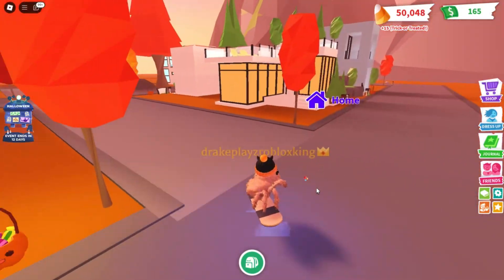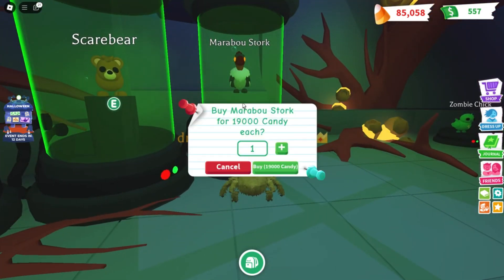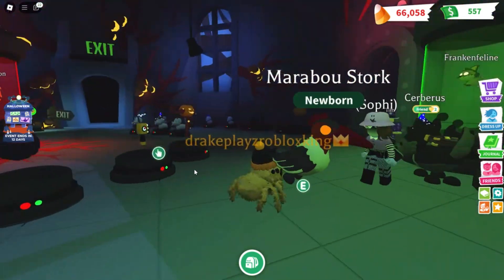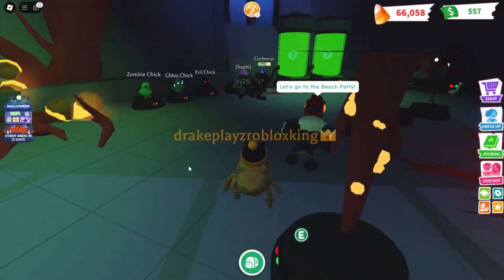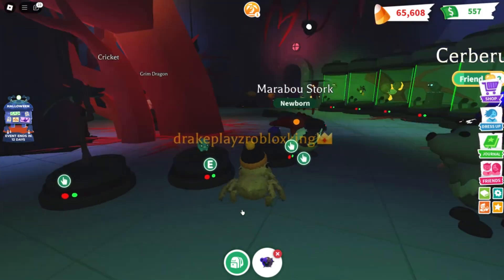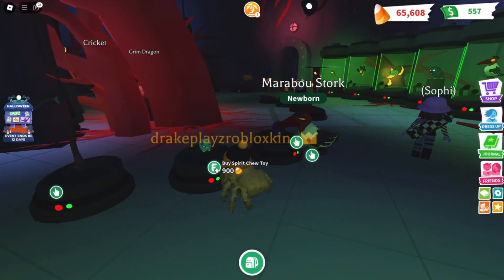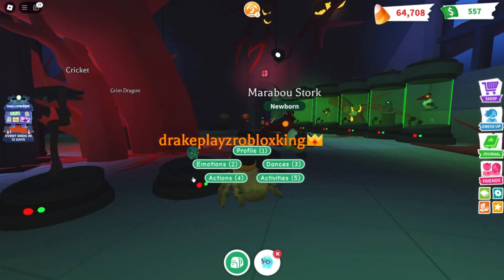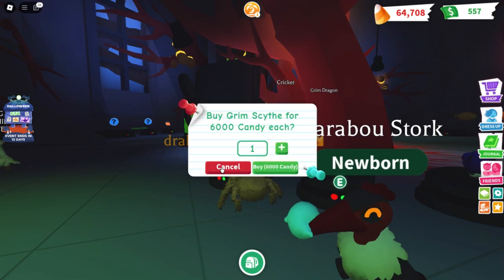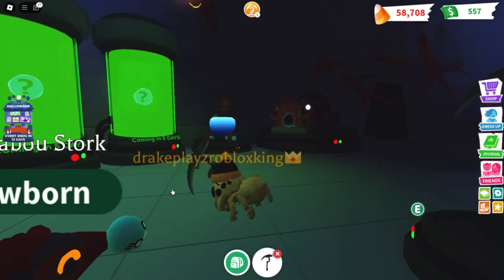There's a pumpkin right here — nice! I finally collected enough so let's start buying. First, the marabou stork for 19,000 — it's a rare, pretty cool. Now let's buy the toys first: 450 for the bear head plush, and also the spare chew toy which is basically a throw toy for the pet. Now let's buy the grim scythe for 6,000 — the animation on that is cool.